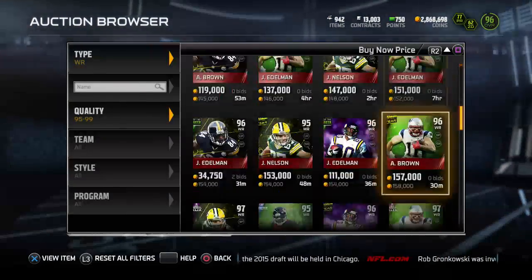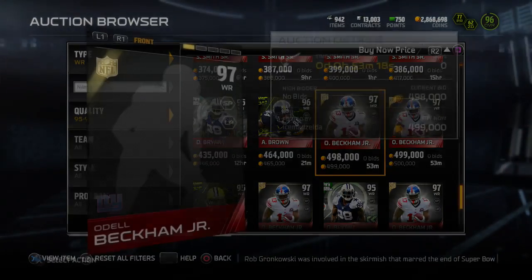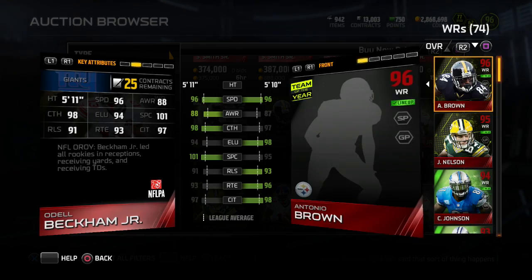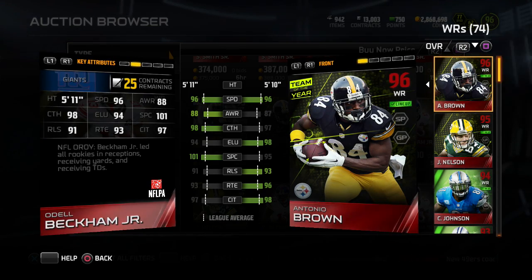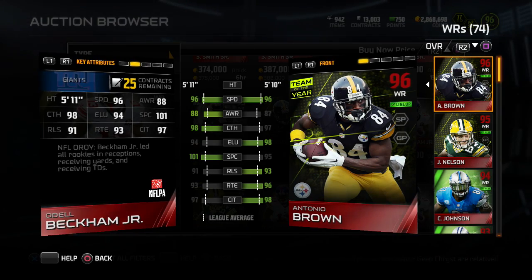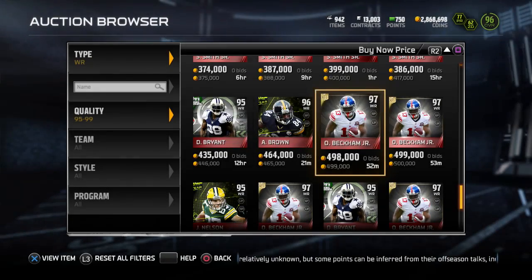First we got Odell Beckham Jr. — I saw Ryan pull him earlier on YouTube, so congrats to Ryan. He's 24 hours only, I'm guessing: 96 speed, 100 spec catch, 97 catching in traffic. Comparing him to Antonio Brown — he's better overall, an inch taller, same speed, one more awareness, one more catching, less elusiveness, better spec catch. Brown has better release, better route running, better catching in traffic, so I'm kind of liking Brown a little bit more. The 100 spec catch is cool but not really that important for a slot wide receiver.